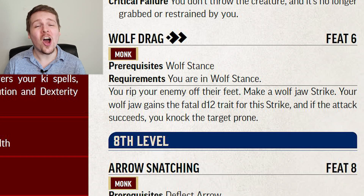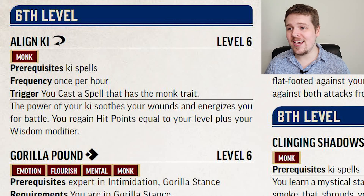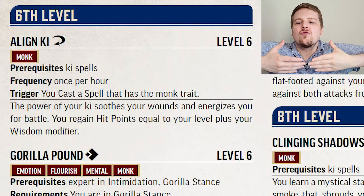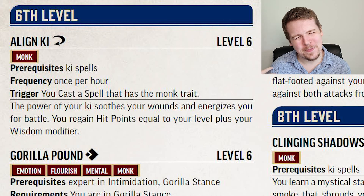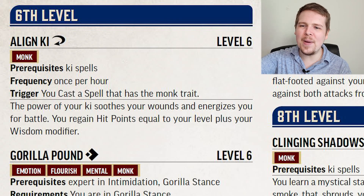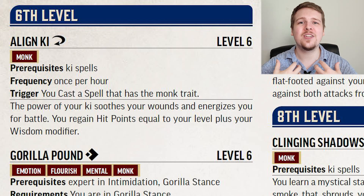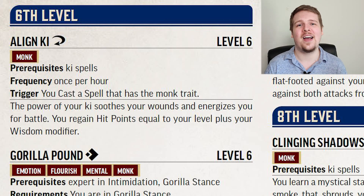Over in the APG, Align Ki sucks. As a reaction, once per hour, if you cast a focus spell, you can restore hit points equal to your level plus your Wisdom modifier. This basically works as just an upgrade to Wholeness of Body — Wholeness of Body healing for eight per heightened spell level. With Align Ki at level six, you could heal maybe 20-25 hit points to yourself all at once, but aside from that, it's not that great aside from some slight survivability.